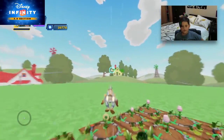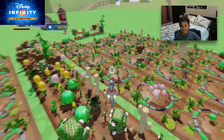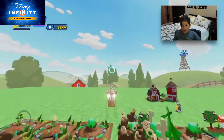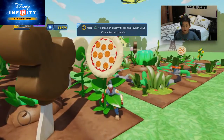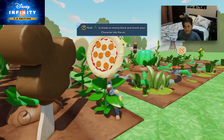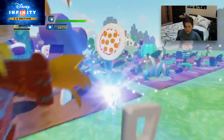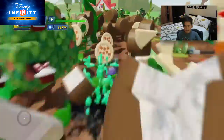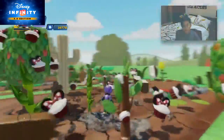So this cheat allows you to grow and harvest food without having to grow it. All you have to do is make a farm, set up a toy box, make a whole bunch of plants, and save it. You eat all those plants and then you load it again and it will all be back.